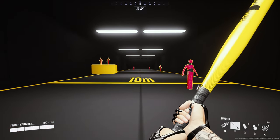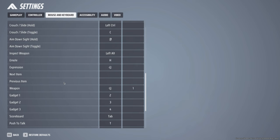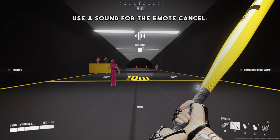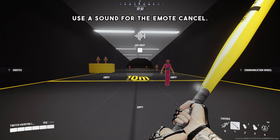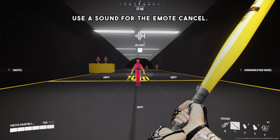To do this, you're going to want to copy my buttons. Go to your settings, go to mouse and keyboard, scroll down to expression. Once you add your expression, I've set mine to mouse 4, which is the mouse side button. Or you can set it to something convenient for you, like B. I set it to my mouse side button because it's really close to my hand and I can instantly emote cancel. Also, you want to use a sound for your emote rather than a gesture, because gestures are buggy and will mess up your emote cancel.